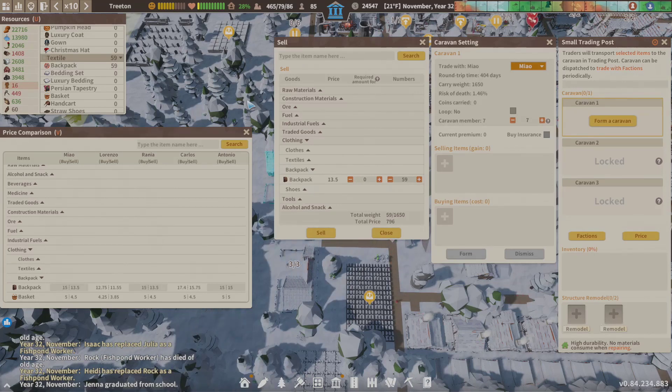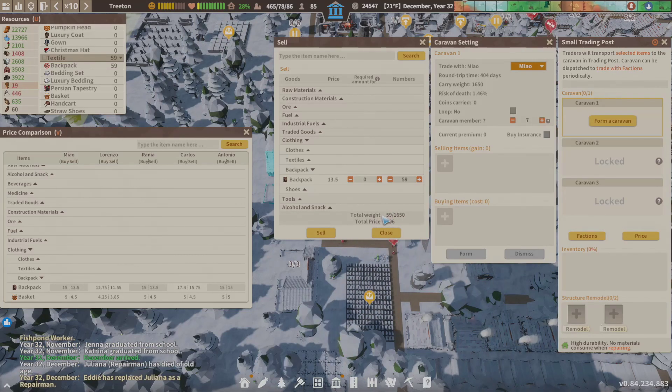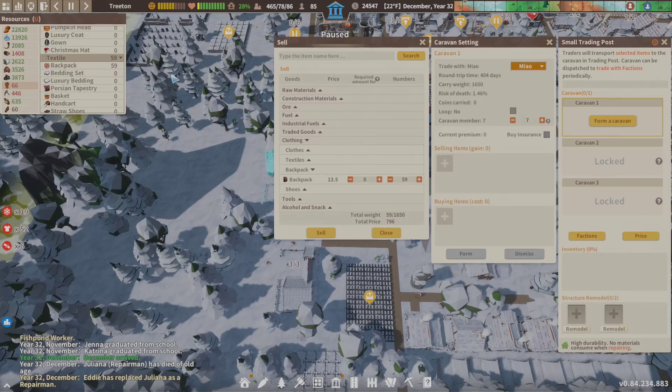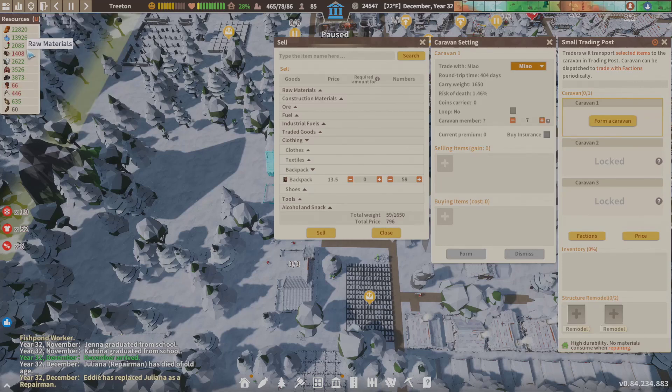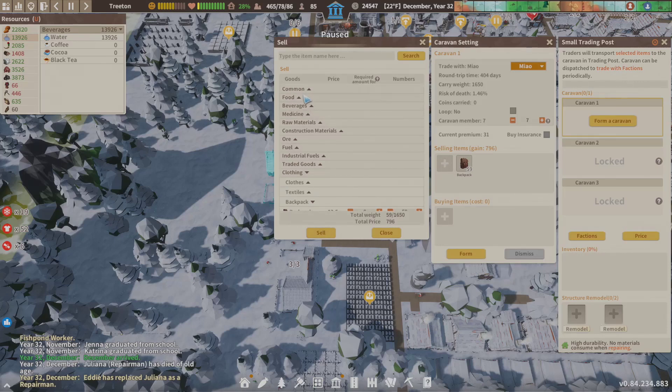Now I basically need to come up with 1,600 units to fill the caravan. I need to find another item I have plenty of. Let me pause this and find something I can make money off of. Right now I'm swimming in water, so just for fun, I'm going to sell that item and go over to beverages.